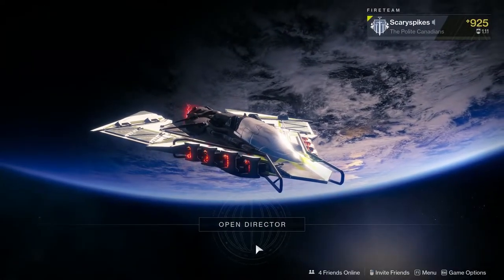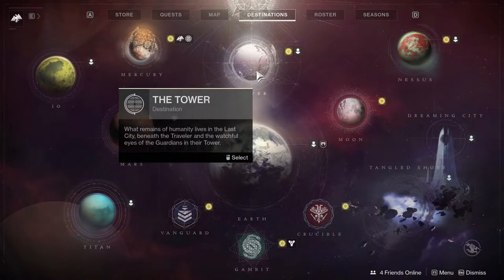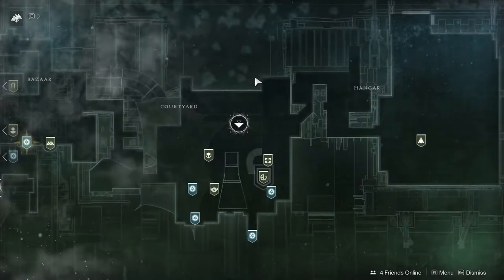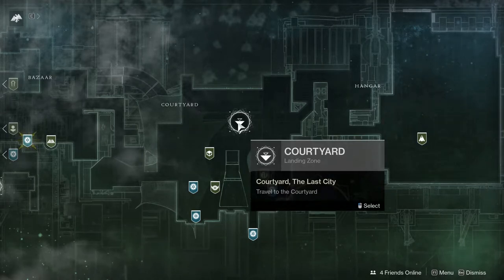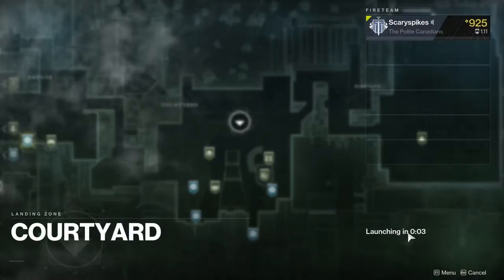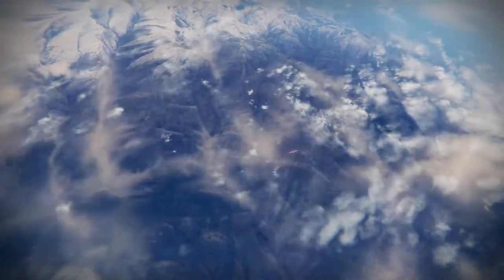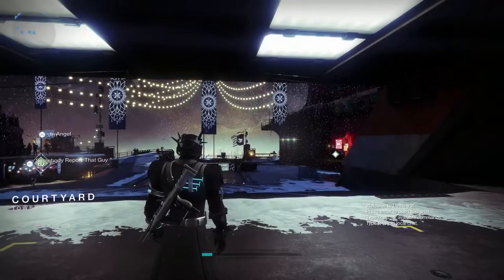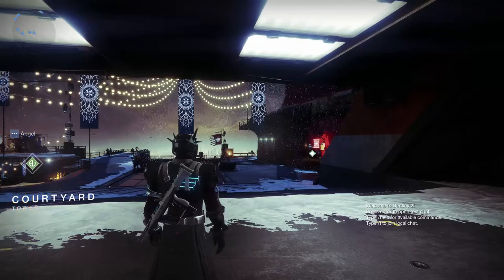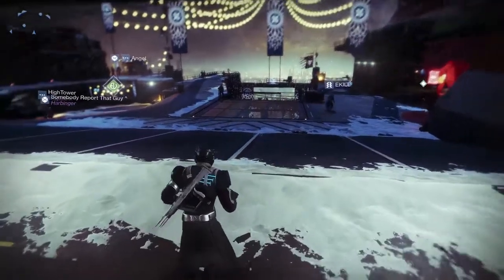The first thing you want to do is click on this button here or hold Tab to open up your Director, click on the Tower, then spawn in at the Courtyard location since it's the closest to Zavala. Hit Launch and we'll see you there.